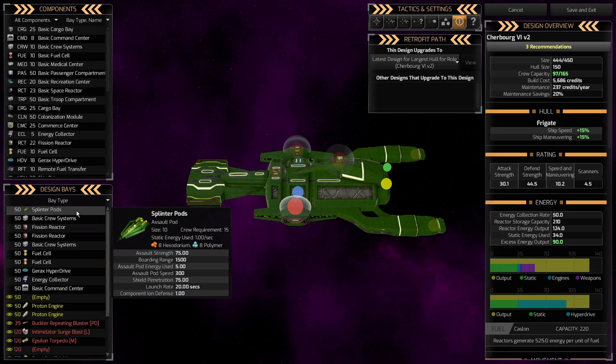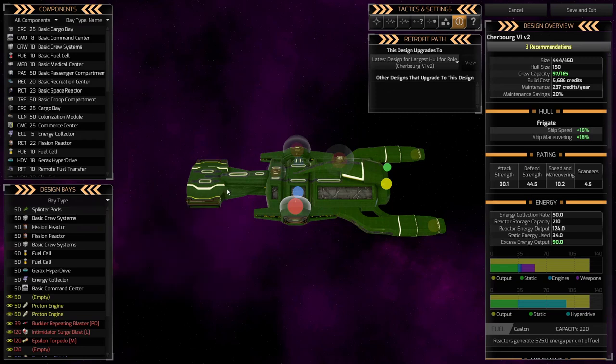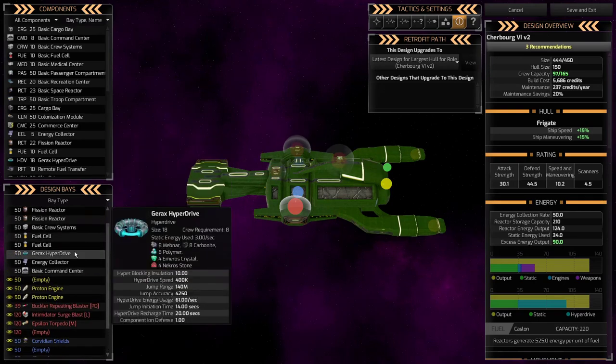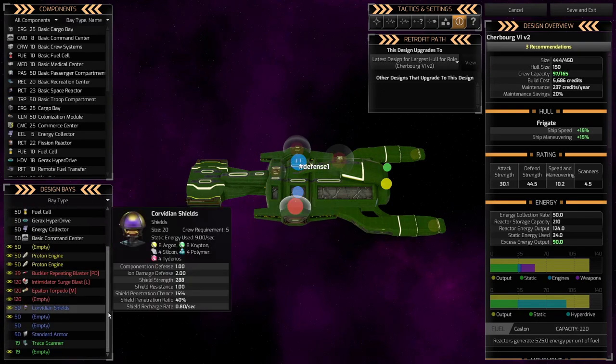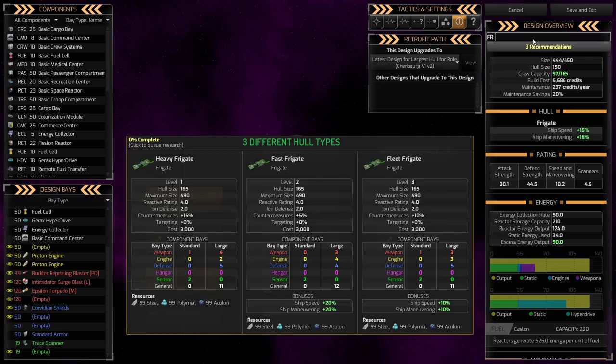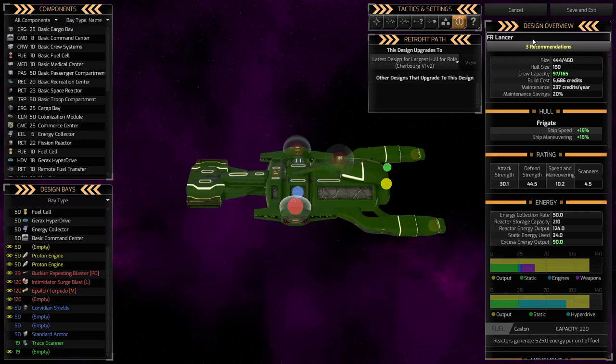Luckily, the other rebuilt ships I put into Fleet 2 have assault pods as well — not splinter pods, that's unique to my race, but they have assault pods. Hopefully that will be enough. I'm not going to build a ton of these because I'll probably redesign them afterwards. I don't love assault pods, although it is unique to my race so it's actually pretty good. I would usually like much more defense. So it's a temporary ship. I like to call my frigates FR so I know it's a frigate — and later, when I have different hull types within this role, I'll also put the hull type.